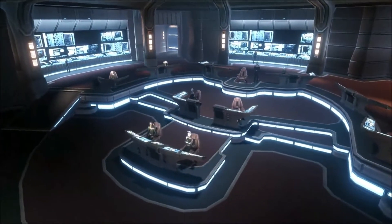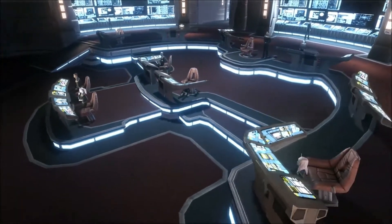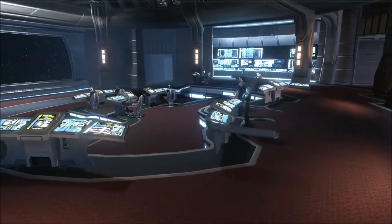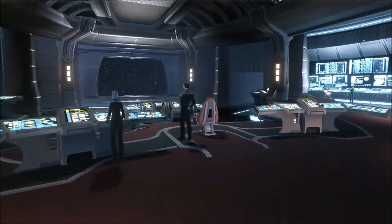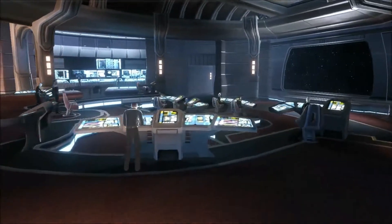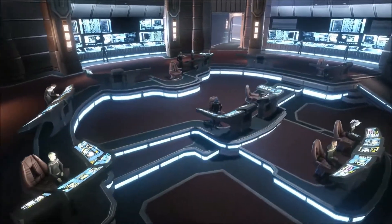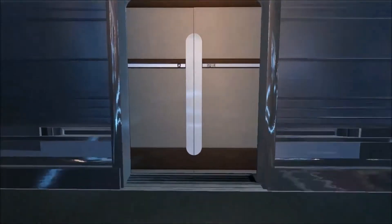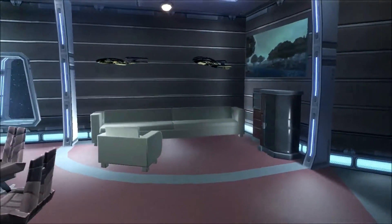Picking it up with the San Francisco bridge. This is definitely my favorite version of a sovereign model, but unfortunately none of the bridges in game are screen accurate. There are these additional sets of consoles in front, the view screen is too far away, and the counselor and first officer chairs are not positioned where they should be. But at least you have a ready room which looks cool.